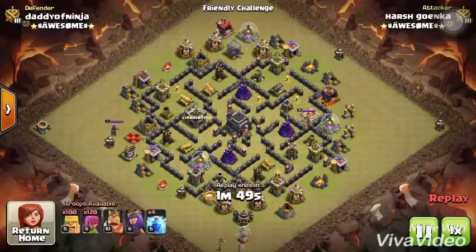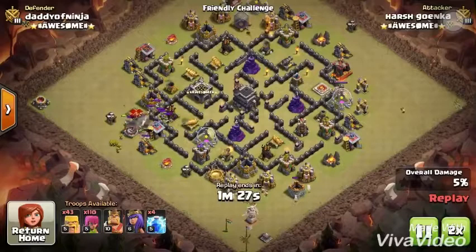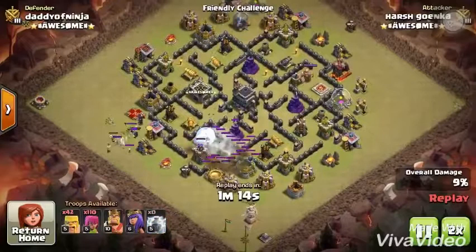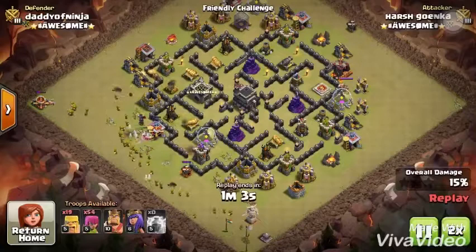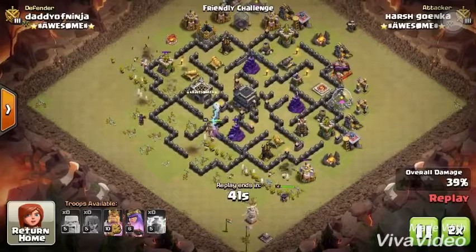But he did it, so I will show you how. I'll just speed up a little bit. He deploys his barbarians to distract the defense, and behind those barbarians, archers to kill everything. He put a lightning spell on the X-Bow, which was killing very fast, so he lightened it. Another lightning spell on the defenses to clear all the obstructions in the village. Now the barbarian king and queen heroes are doing massive destruction.